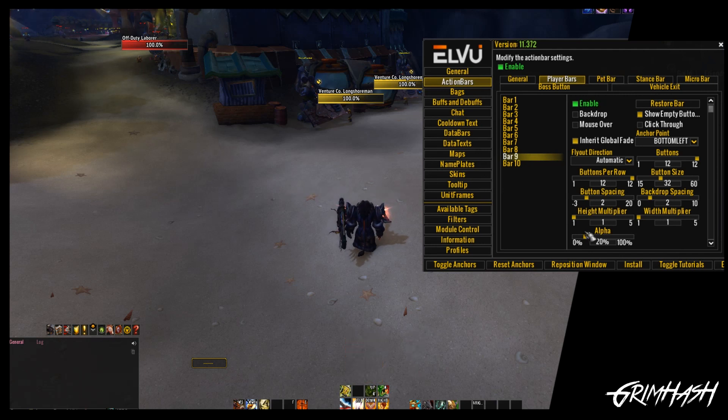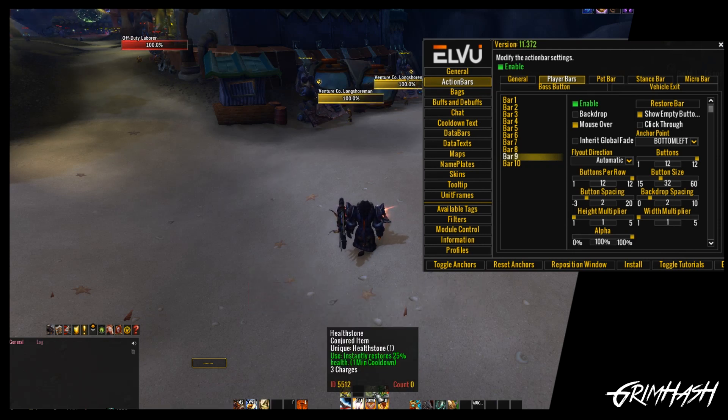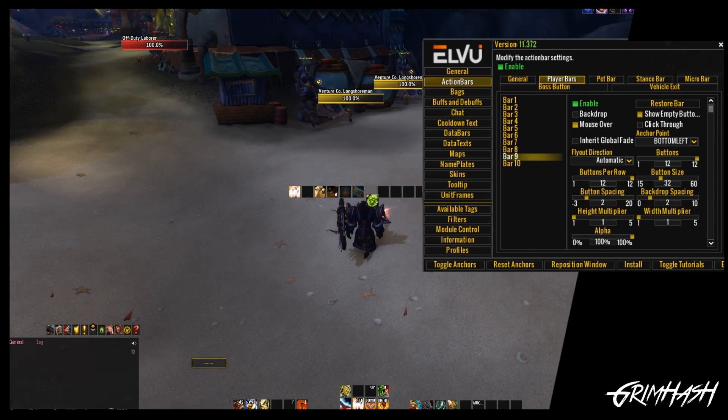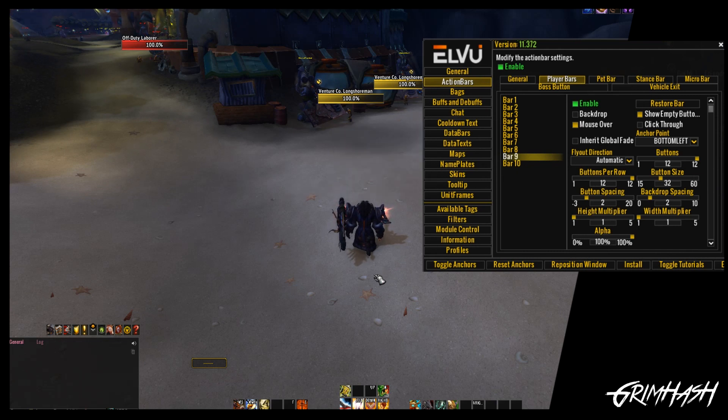I just want to show you that Alpha exists — you can have faded bars for appearances or whatever else. What you'll see a lot of the pros do is have their action bars in the top left-hand corner of their screen and literally just drag a button onto it every now and again. But that's it — you'll never see it. It won't appear in combat or anything else. That is mouse over: only if you mouse over that bar will that button appear.